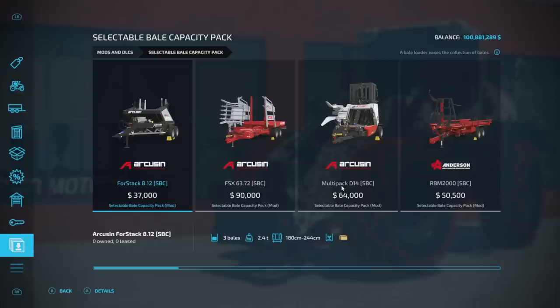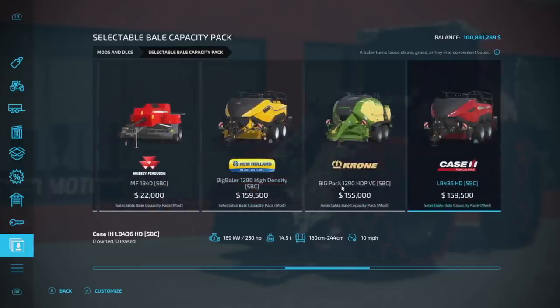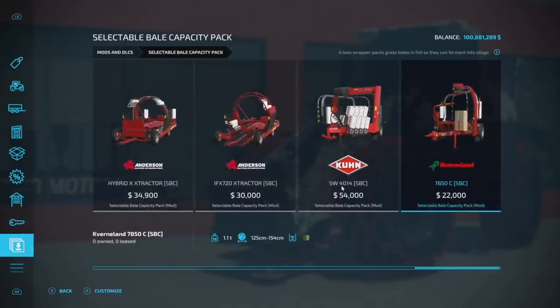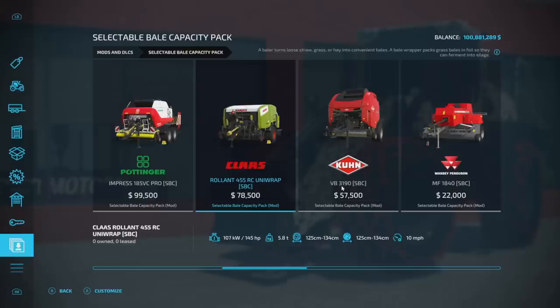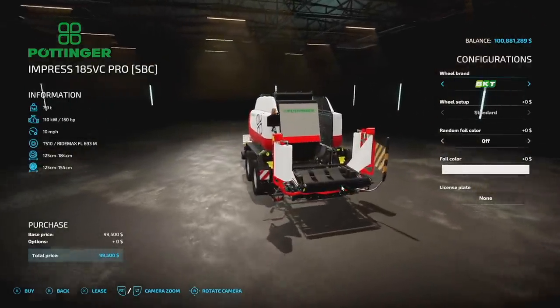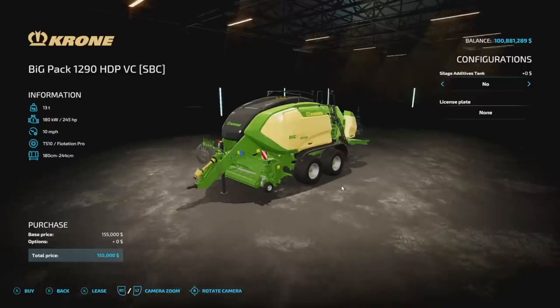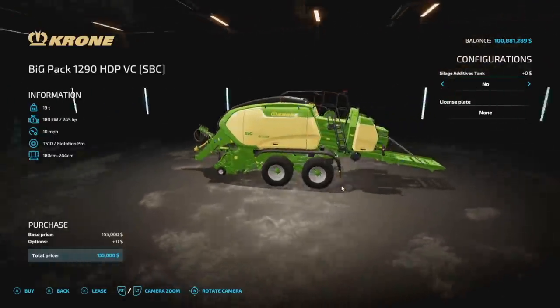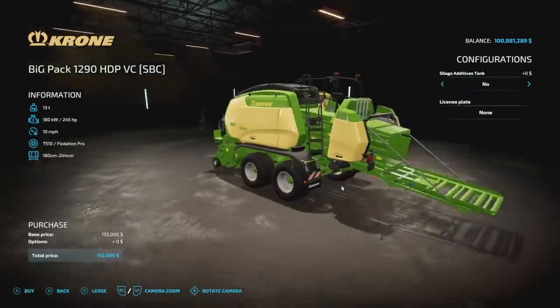Starting off today with something really cool — this is the Selectable Build Capacities Pack from GH66 Mods. What this is is it includes modified versions of all the base game balers and some bale wrappers, as well as some bale trailers, that allow you to make bales two, three, or four times as large as they normally would be. The increased capacities are displayed in the controls window of the HUD.